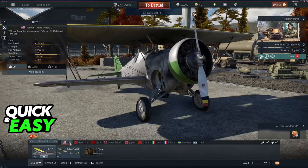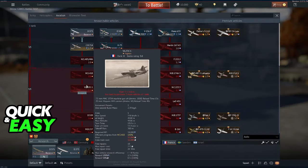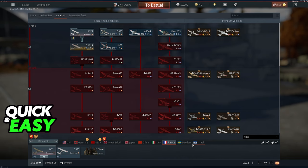In order to buy new planes, what you have to do is head into the research tab. So regardless of which country you choose, click research, and you are going to be able to see all of the researchable vehicles for the country that you selected.